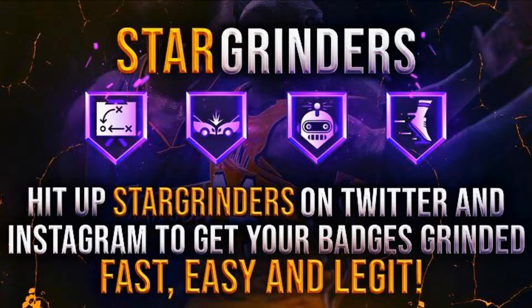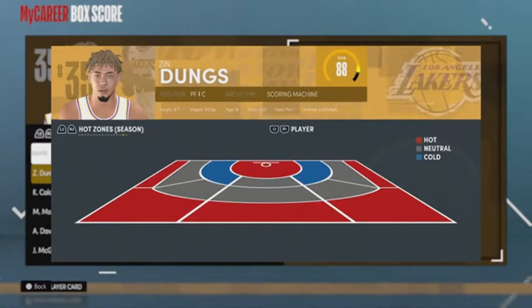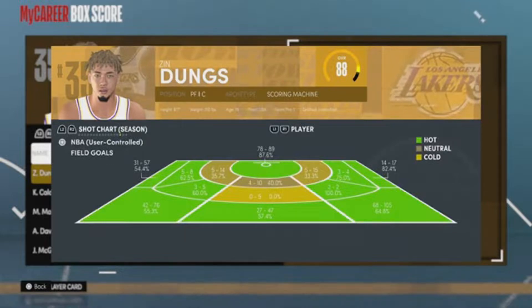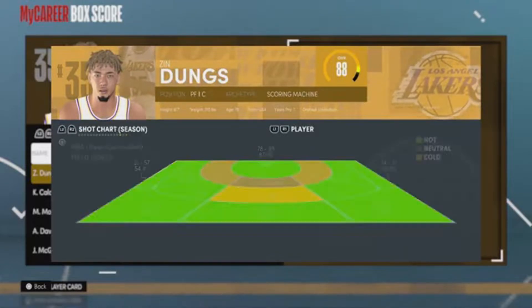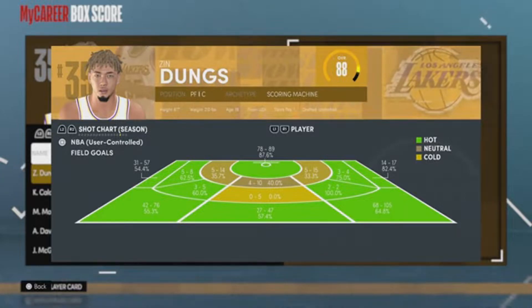What's going on fellas? So we're on Next Gen and I'm trying to grind badges, but I also need to grind my hot spots at the same time. When I'm done with badges I want to be done with everything — I want to be a 95 overall with all my hot zones ready for the park. I want to explain something for people just getting the game who want to get their hot zones too, so you don't have to go in blind.